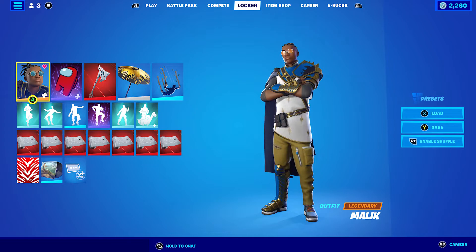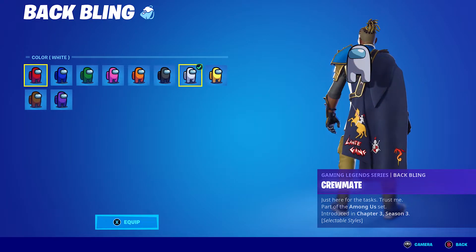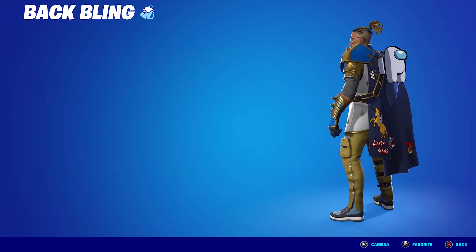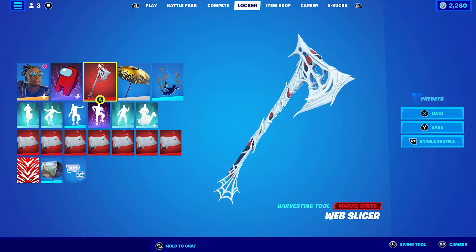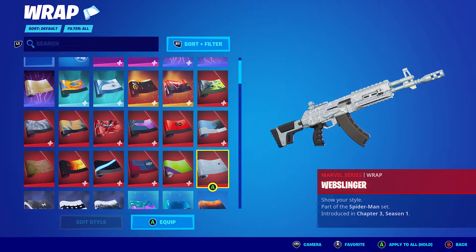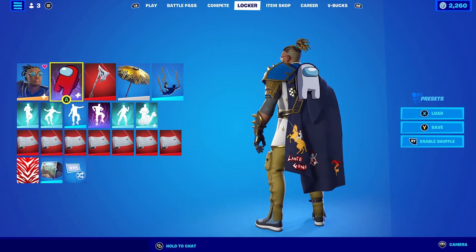For the last combo, I'm using the Crewmate back bling in the white style to go with the white on his skin. The pickaxe is the Web Slicer, which came out with the Zero Point Spider-Man skin. And the wrap I'm using is the Web Slinger from two seasons ago, to go with the white. I thought why not change it up a little bit and have a white combo.